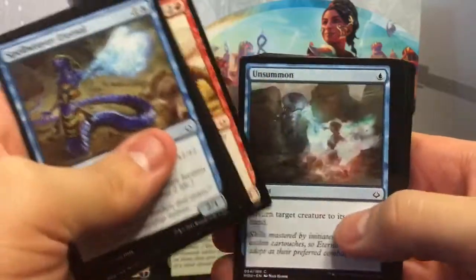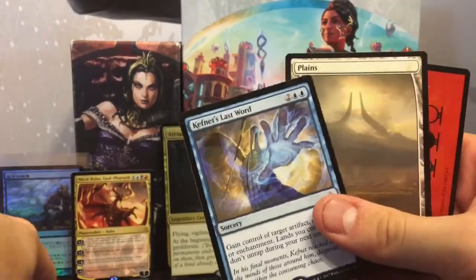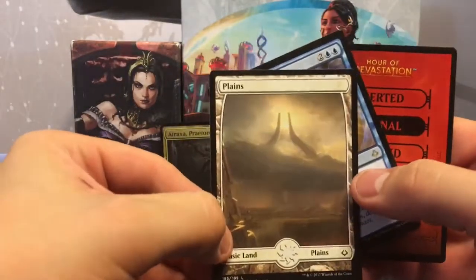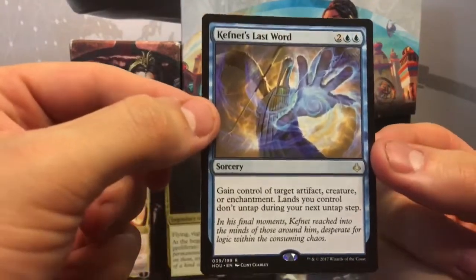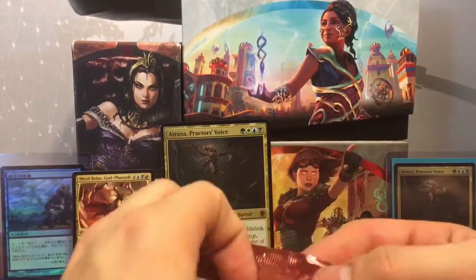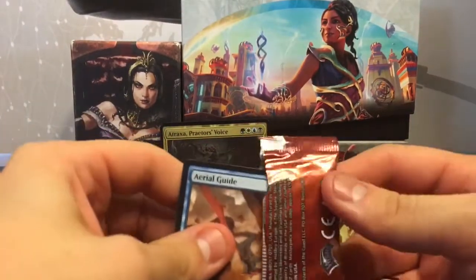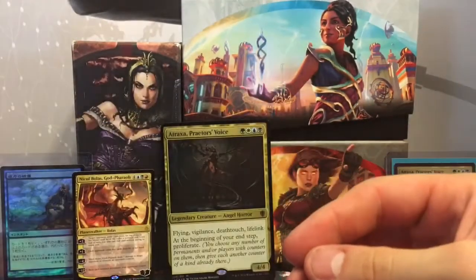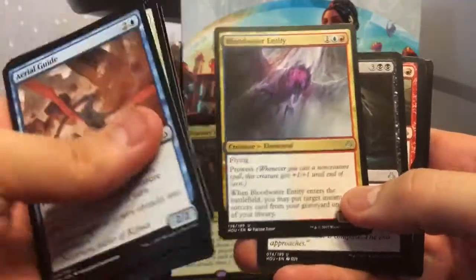We've already made our money back and then some, so we are well ahead of the curve. Next we have Kefnet's Last Word and another full-art plains. I like this one — kind of how it's silhouetted like a new dawn is coming. This is a four-drop: gain control of target artifact, creature, or enchantment, and your lands don't untap. A nice card — I'll throw it in EDH. I don't get to play competitive anymore so EDH is kind of my only outlet.